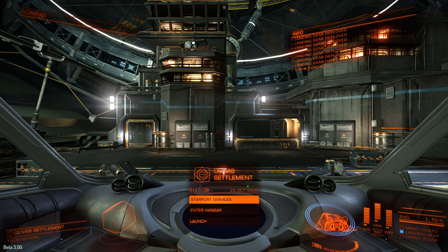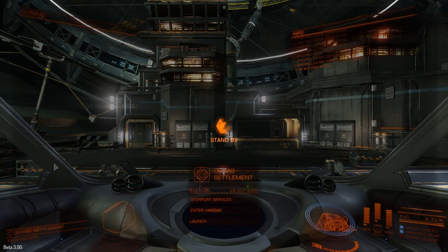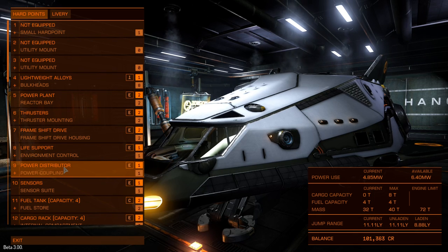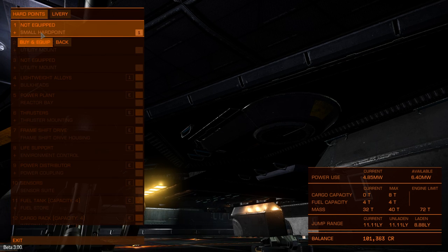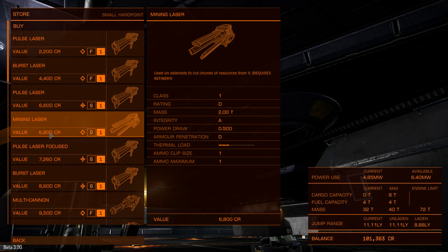If the idea of prospecting for a living in the asteroid belts of the galaxy is appealing to you, first you're going to need a ship that's slightly bigger than a Sidewinder, and the obvious first choice is the cheap and cheerful Zorgen-Petersen Hauler. It's the transit van of the spaceways — it's cheap, it's white, everybody drives one. They never indicate to let you know which way they're going, and it doesn't matter where you are in space — turn around, look behind you, there's a Zorgen-Petersen Hauler right up your arse.